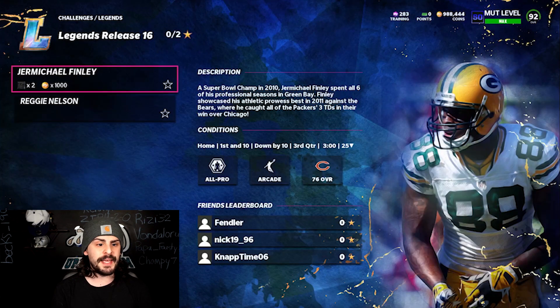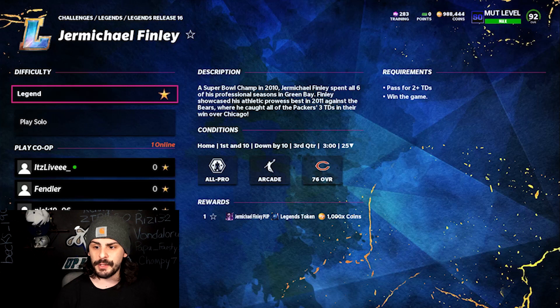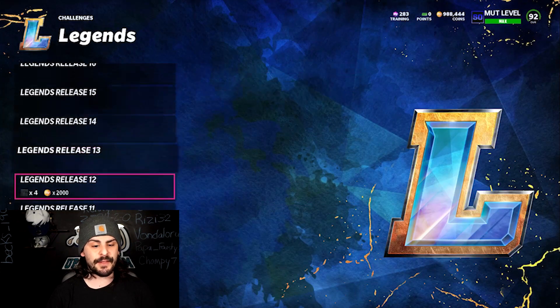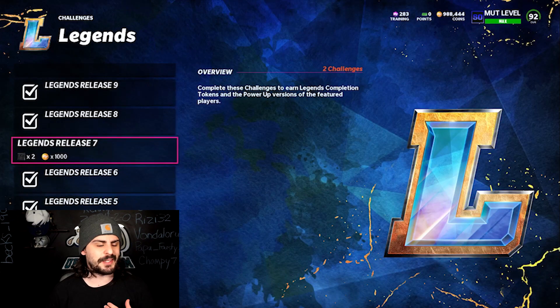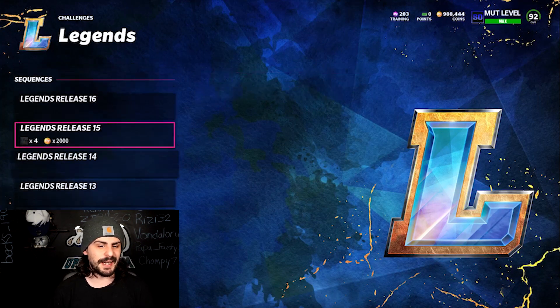For example, if you go into Legend Release Number 16, we have Jermichael Finley and Reggie Nelson. If you play this solo — pass for two touchdowns and win the game — you get Jermichael Finley's power up and a legend token. You can get two legend tokens per release. We have 16 releases, but the first release let you get eight tokens, which is why we already have 38 available. These are very fast solos you can knock out quickly.